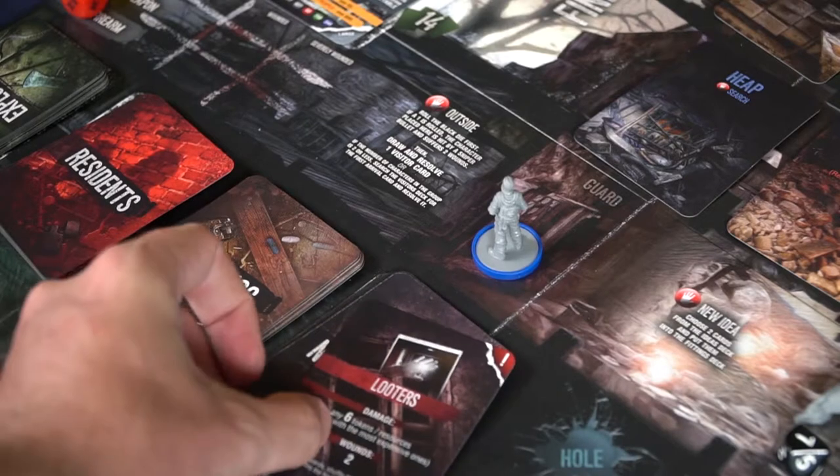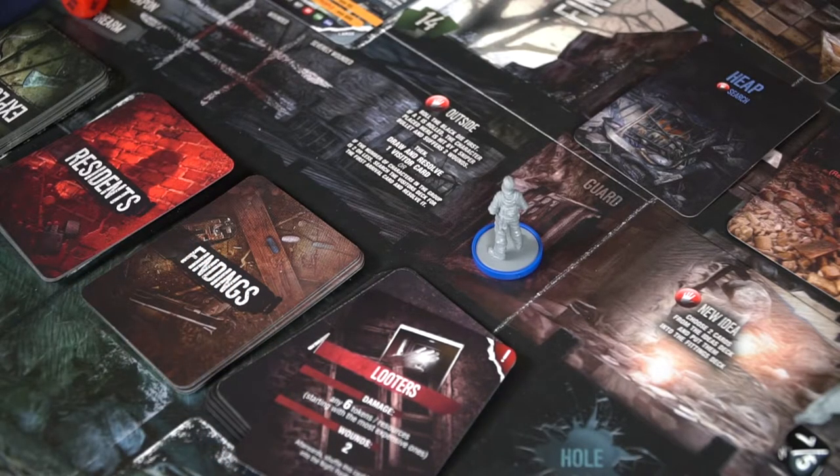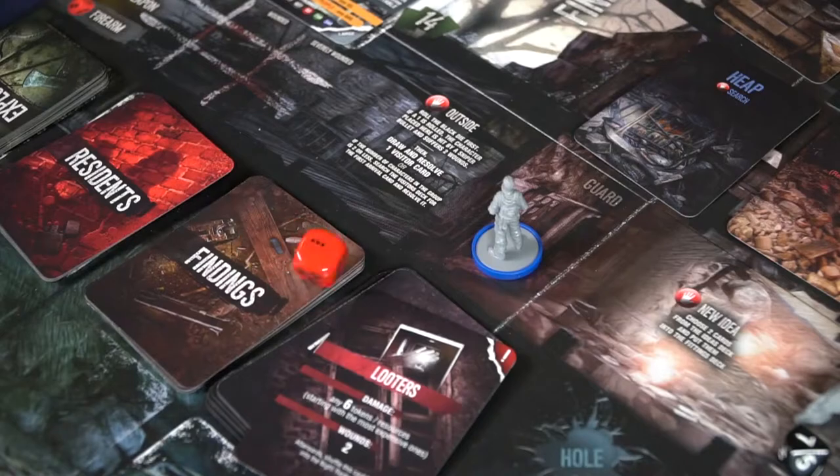When you finish your deck from the scavenging run, that ends the scavenging phase and pushes you into the night raid phase, where you draw a night raid card and do what it says. Usually it's bad things like looters who are going to try and hurt you. Hopefully you've equipped your guarding characters with weapons and you'll roll dice to fight them off. Your characters might also die based on what you roll and what you have equipped.